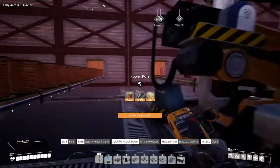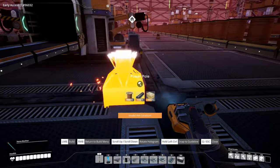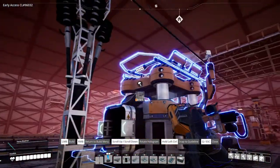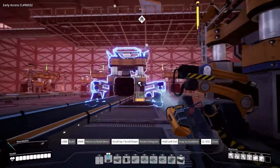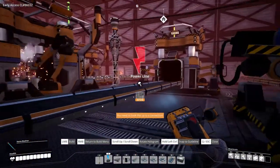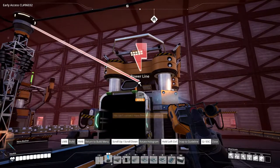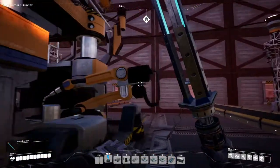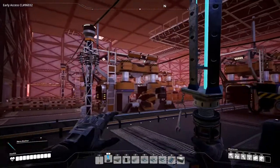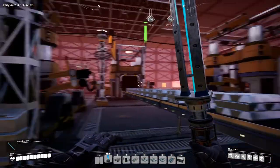We want a power pole up here and we need to hook this up, hook that up. We also need to hook these guys up — the smelters don't have power. So we need to go hook those up as well, but other than that I think everything is hooked up here with power now.